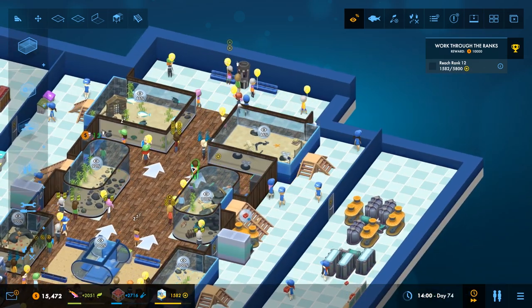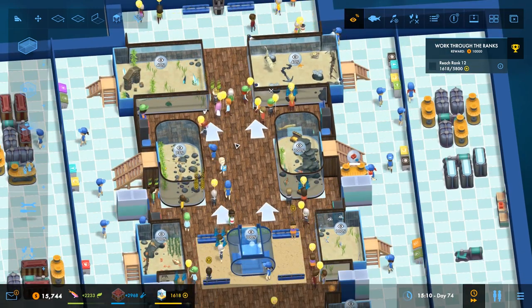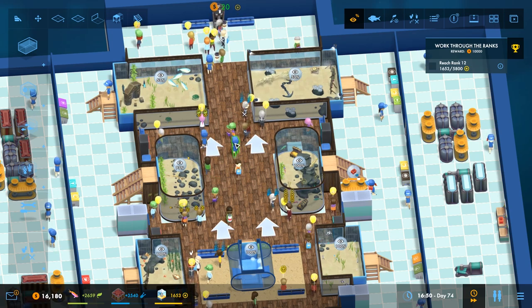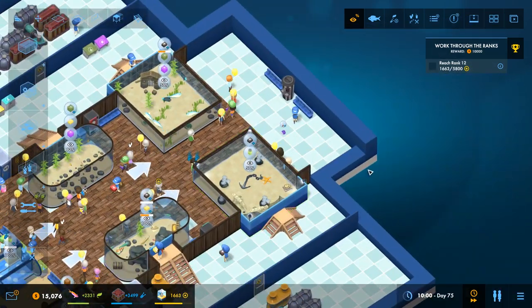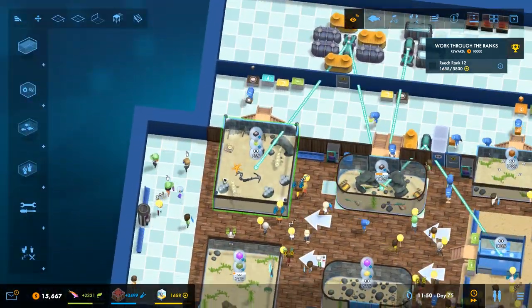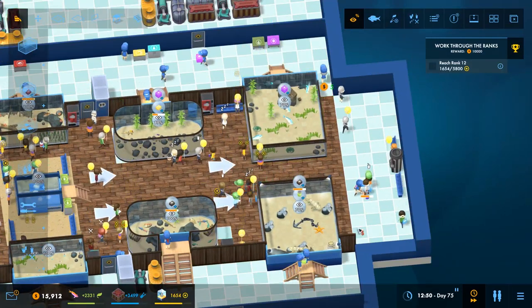I'm going to fast forward it a little bit. That is working a little bit — the arrows are working. Might need another staff door, maybe there and there. I never put staff doors in without it being paused, because that's the way that everybody ends up in the wrong part of the aquarium.